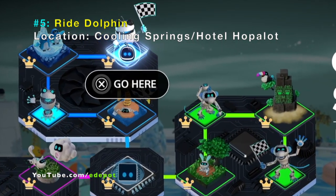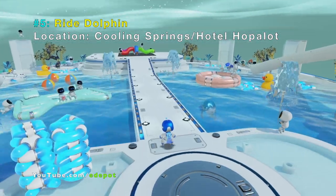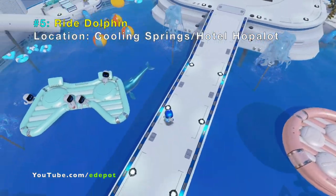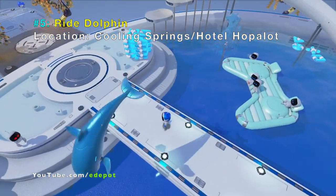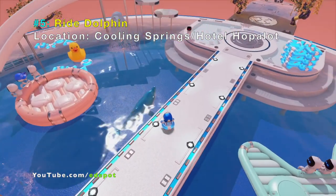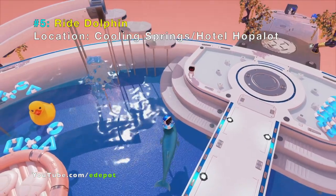Number five: you can ride dolphins in the hotel. That's also in Cooling Springs. You can see the dolphin jump, and when he stops there, you can hop on and ride for a bit.